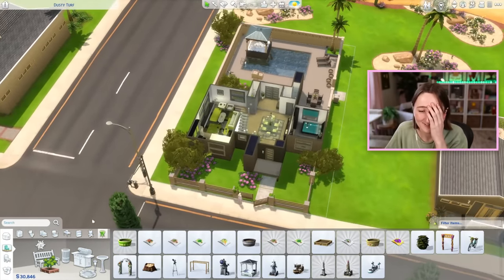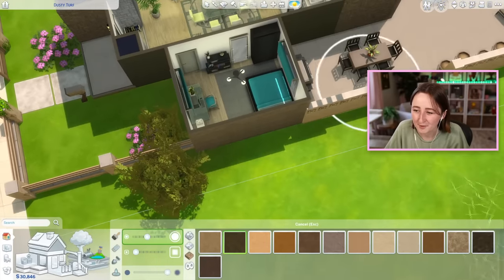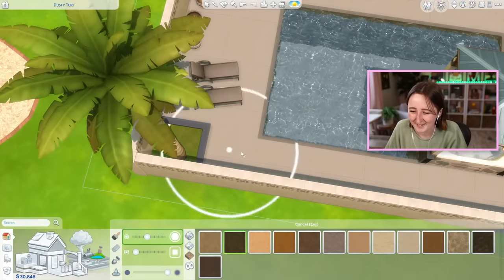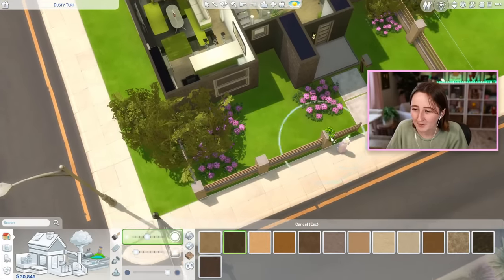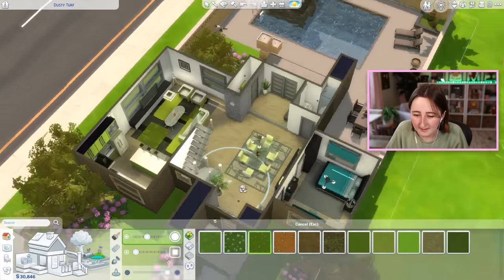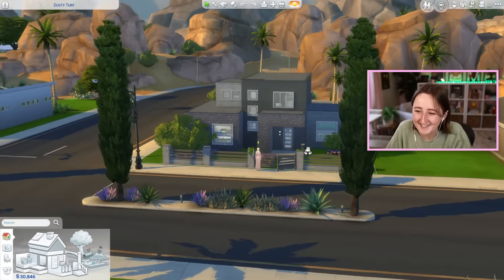It's so hard to build houses with stuff that you don't like — that's what I've learned. It's really hard to dig through and try to find stuff you don't want to use and then make it work somehow. I feel like, considering the circumstances, we've actually done a pretty decent job. I'm just putting in some last minute terrain paint everywhere to fill it all in, and maybe some of this little flower terrain paint in a few places. And that, I think, is the finished build.